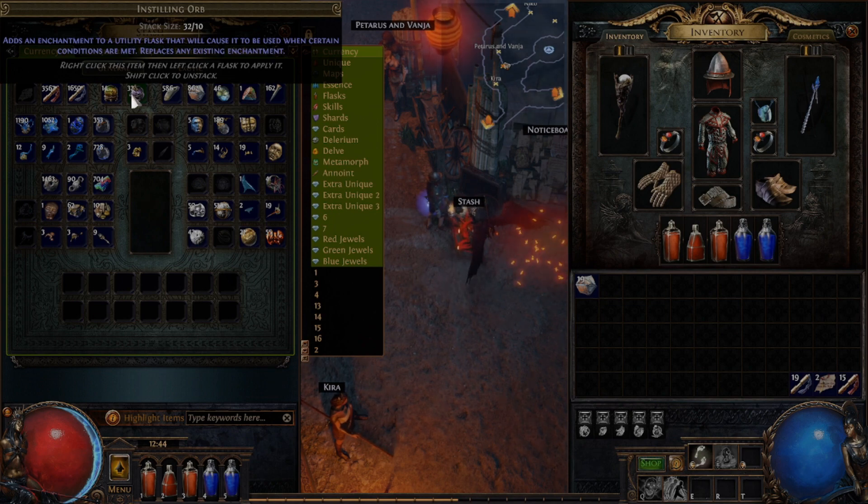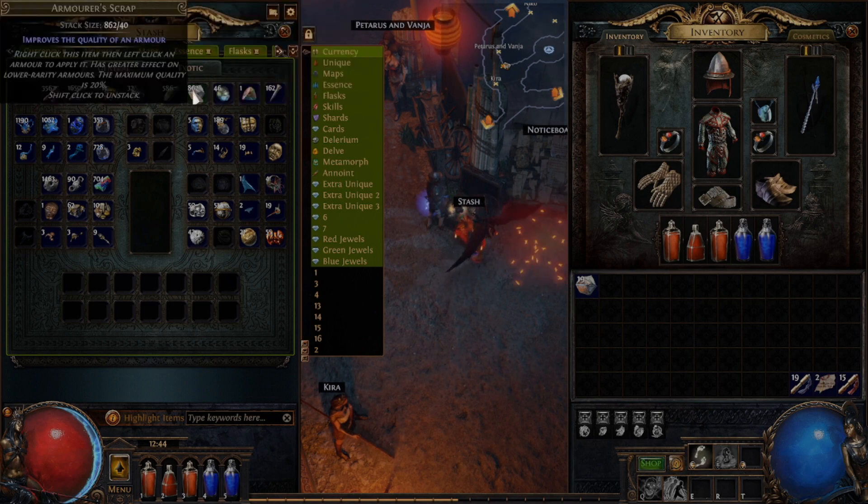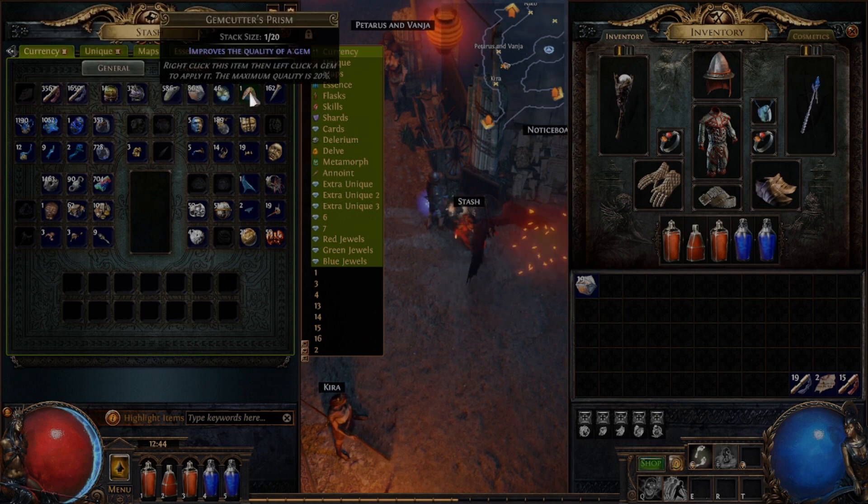An Instilling Orb adds an enchantment to a utility flask that will cause it to be used when certain conditions are met, replacing any existing enchantment. This means that maybe when you drop below a certain health threshold, it'll heal you, or its effect will go off, whatever it may be. Blacksmith's Whetstone improves the quality of a weapon, just like the Armorer's Scrap improves the quality of an armor. Glassblower's Bauble improves the quality of a flask, and Gemcutter's Prisms improve the quality of a gem. A nice little trick: once a gem is level 20, trade it and one Gemcutter's Prism to a vendor to get a level 20 quality gem back, but the level itself will reset to 1, meaning you can quickly level it back up to level 20 to gain its full power and effects.